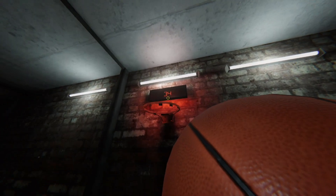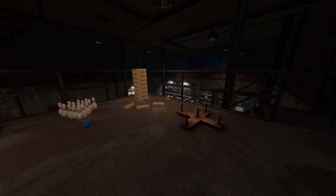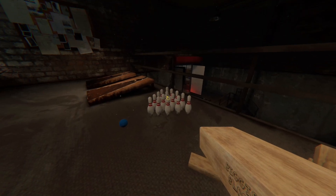There's cornhole, you can shoot some hoop, or you can throw these rings onto the sticks. And if you guys really want to play a team game, then you guys can play Jenga. Jenga! How fun, right?